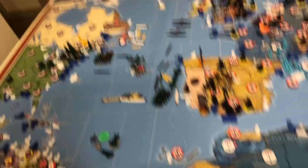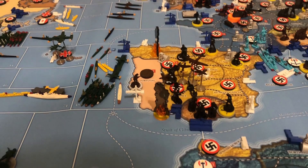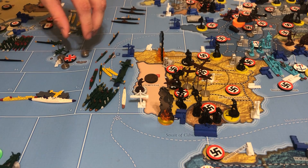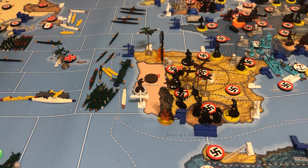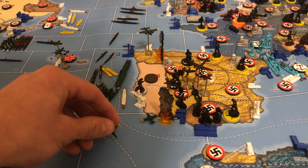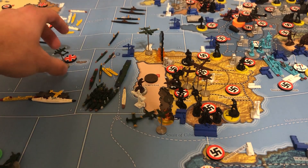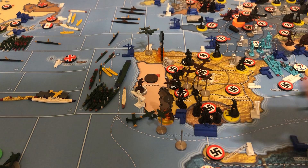Over here I have two or three attacks. He thought he could hold me down. We're going to take this medium bomber and bomb the airfield in Leon Castile. Down here we've got two jet fighters going into Andalusia, plus two more fighters.